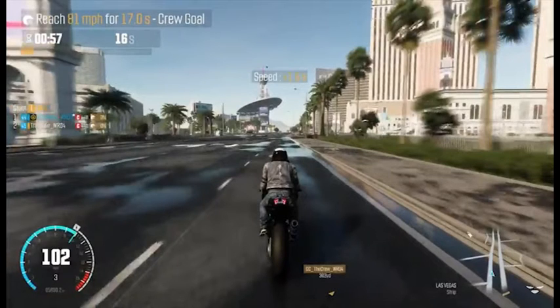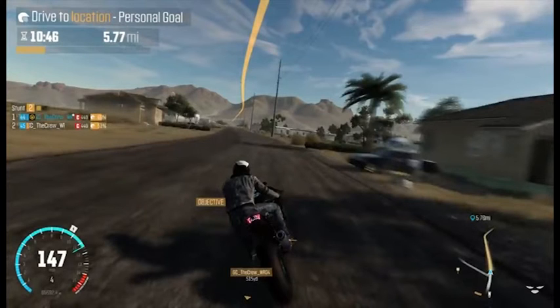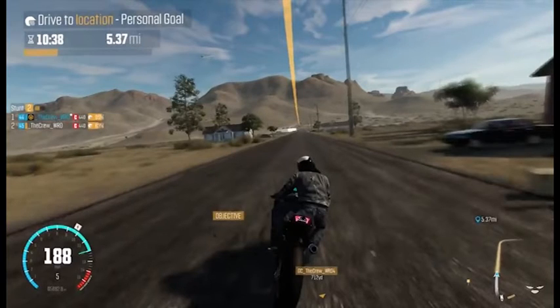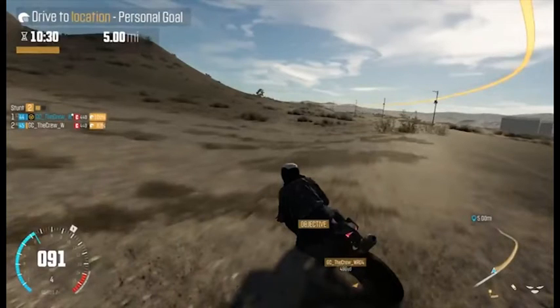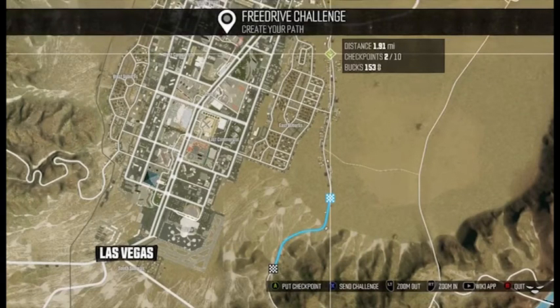What you're seeing now is actually something very surprising that I did not think was ever going to be in the crew — and that is motorcycles. There are motorcycles in different specs: street, perf, dirt, circuit, and raid. I'm curious to see what the raid specs will look like on motorcycles. He was also showing us how taking a circuit spec bike off-road can greatly change the handling and will definitely slow it down. So the specs do matter even with the bikes.